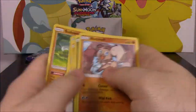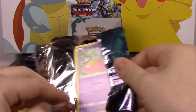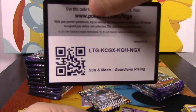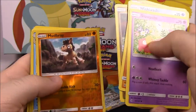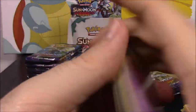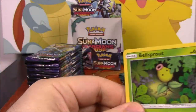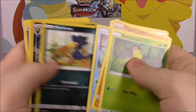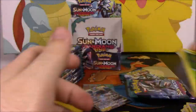Just a regular Vikavolt GX. I wish I could remember what cards I have and don't have. We got a Mudbray reverse holo and a Politoed as a holo rare. So almost halfway through this set. We got a Pangoro as a reverse holo and a Salazzle as our rare.